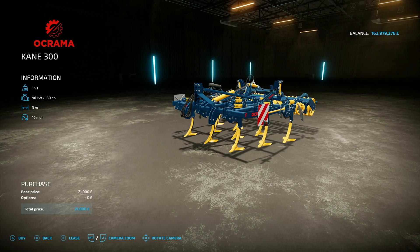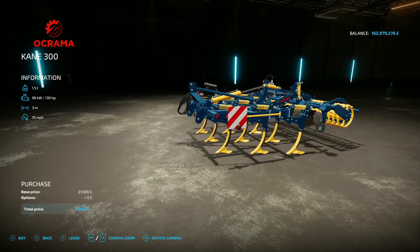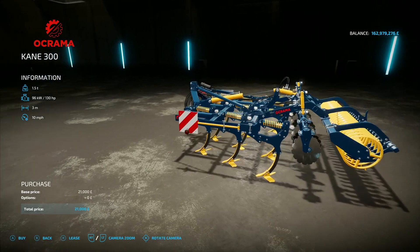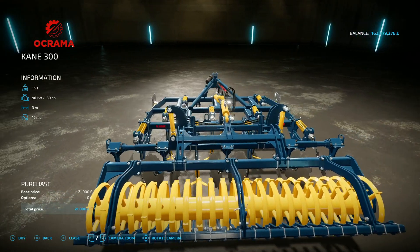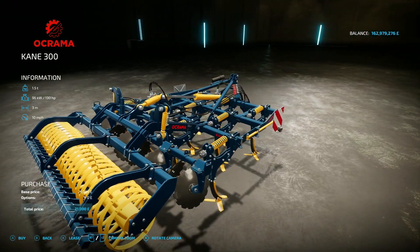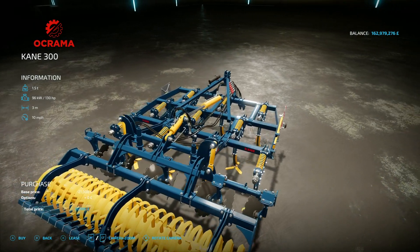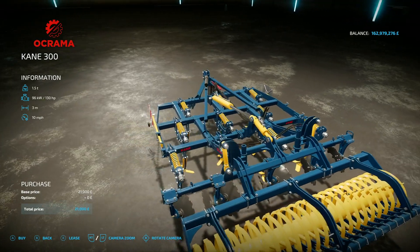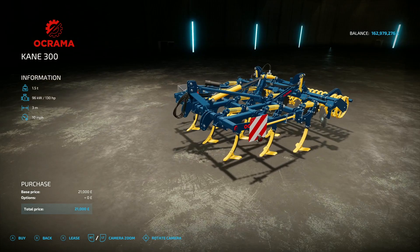Next up is the Okrama Cane 300, this is by SMI Modding Team, 14.15 megabytes on the download. You'll find it under cultivators — 130 horsepower requirement, 3 metre working width, 10 mph working speed, 21 grand. There are no options, but that looks awesome. I know it's only 3 metres so it might put a lot of people off, but if you're doing some small farming shenanigans it's just the ticket. The detail on it — the pipework for the hydraulics, the springs, the bolts — absolutely awesome.